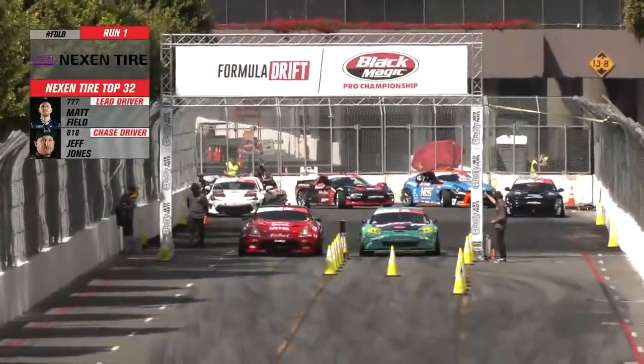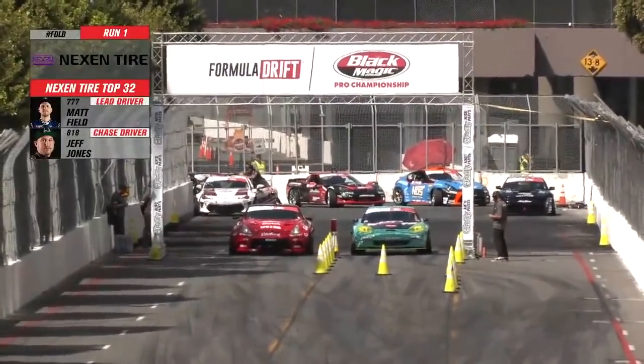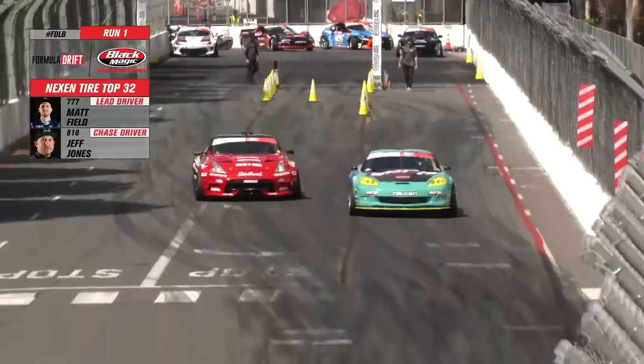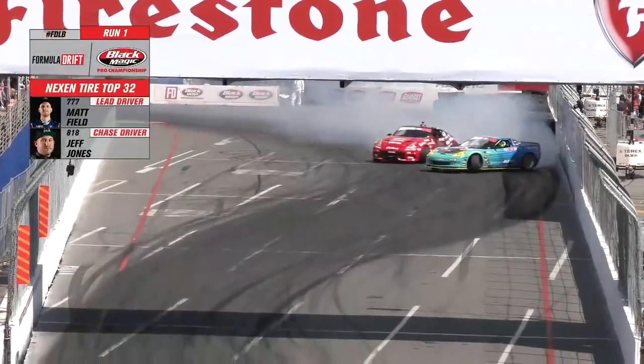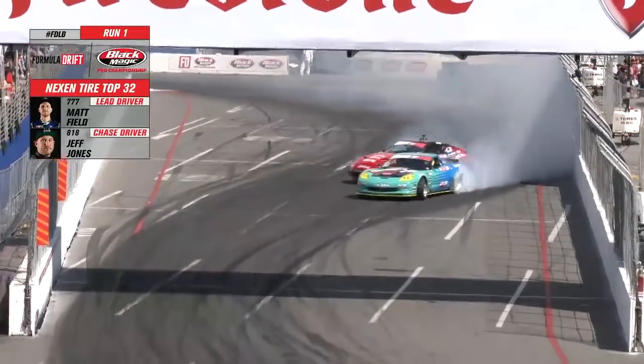Now that we've got all of that out of the way, let's have a look at some tandem battles. What better place to start than the first battle in top 32 — Matt Field against Jeff Jones. As they leave the line, they're together pretty well and the initiation is pretty solid. As they approach the touch and go, I'm going to pause it here. We can see that Matt Field has placed his car really well — he's only about a foot off of that wall. But look at where Matt's front bumper is compared to where Jeff Jones' front bumper is; there's a lot of space there, and look how far away Jeff is from the wall. This is what we would consider a compromise made by a chase driver to maintain proximity with the lead driver.